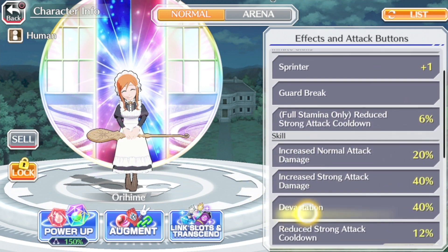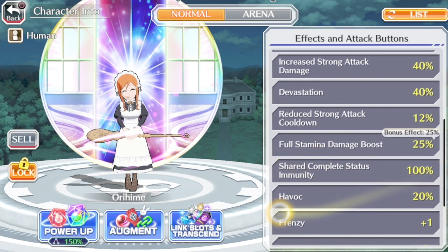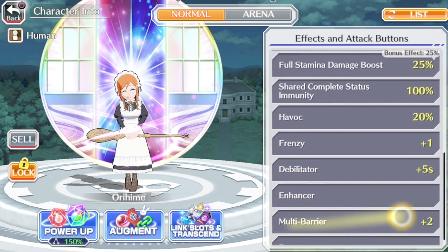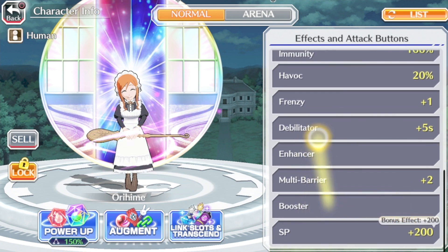At full stamina only, reduce strong attack cooldown 6%. She has 20% bruiser, 40% berserker, devastation 40%. She has share complete status immunity, havoc 20%, frenzy plus one, defibrillator plus five seconds, enhanced her, multibarrier plus two, and booster — which are some great skills to have.